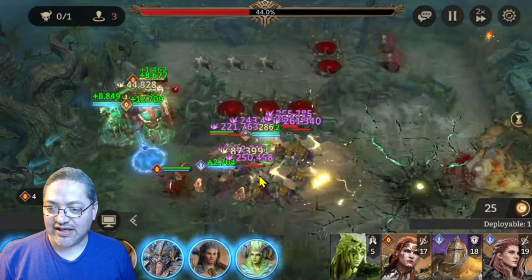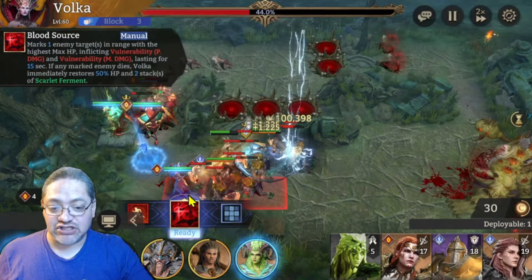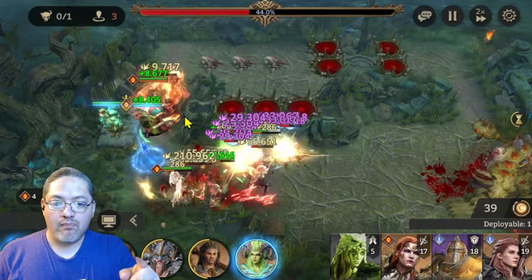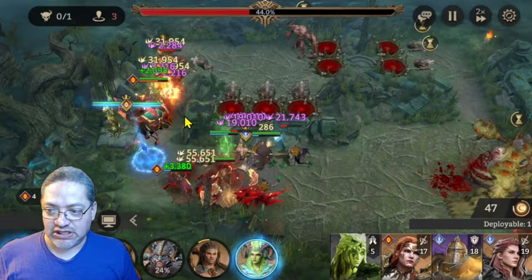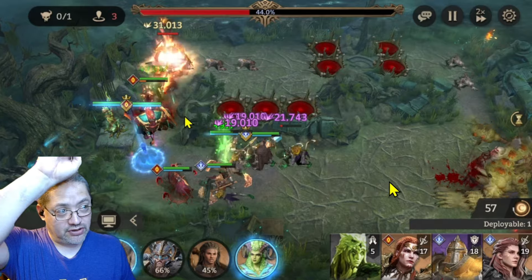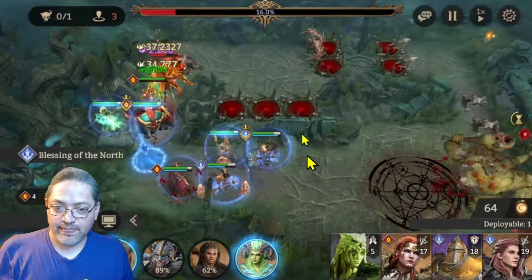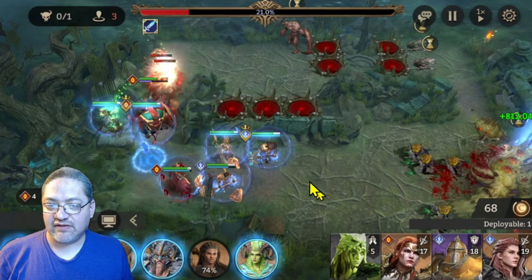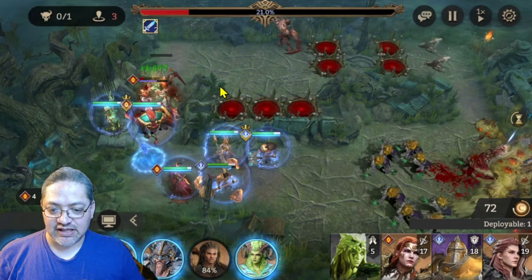Now you can see the boss is just smashing — those are big hits, we are getting damaged, there's no question about that. But notice he's losing health as he is releasing these minions. Up top here, these two are doing enough and Elo is helping them out. You can see the boss is already down to a significant level after releasing all these units.